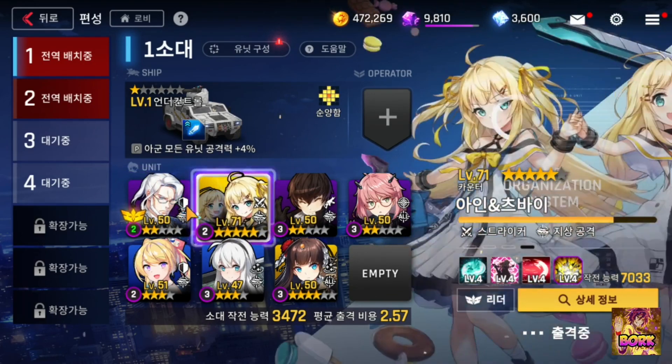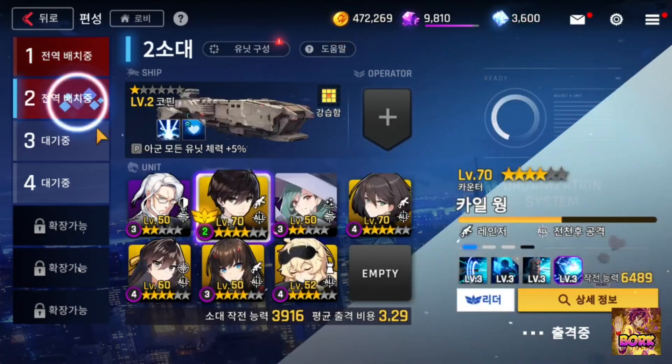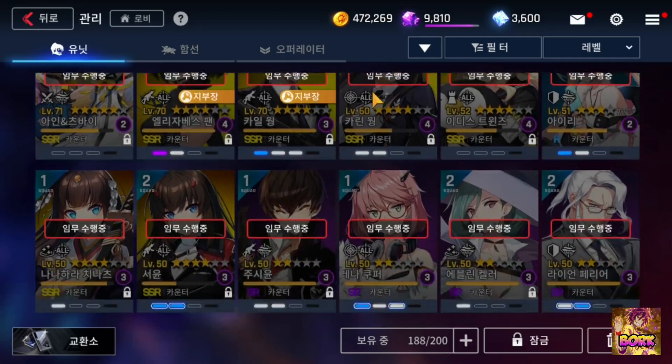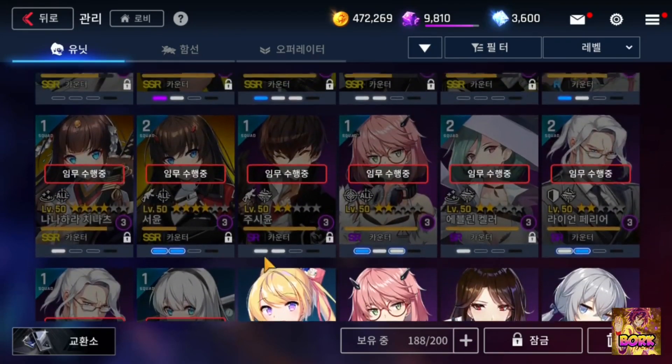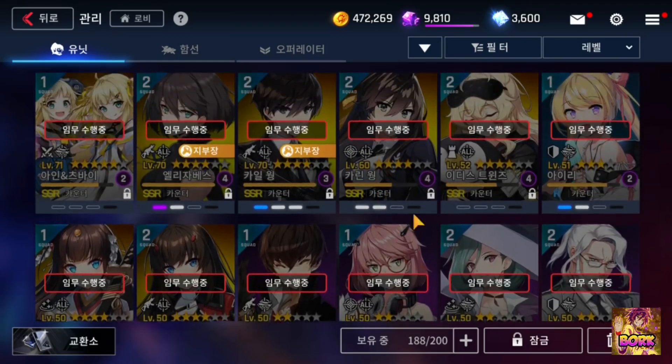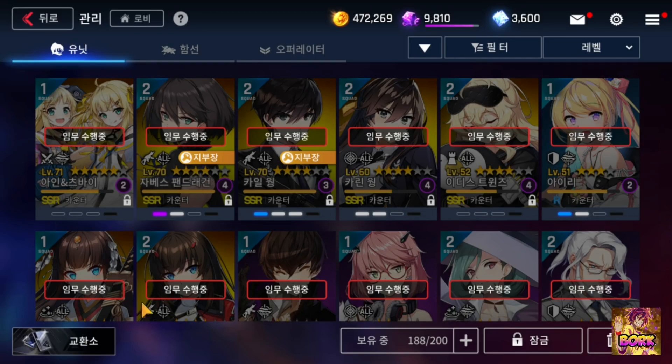Your main focus early on is pushing your story as much as possible. Tanks are absolutely important, but note that you can use the same unit on two separate teams. If you go to the hero section and you have 2 copies of a character, you can put them on 2 separate teams — useful if you don't have enough defenders.